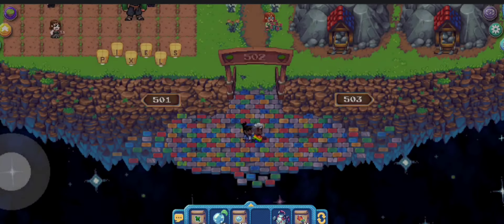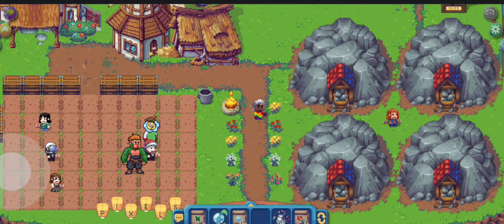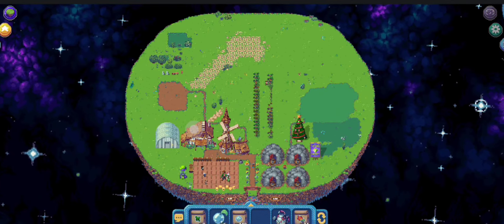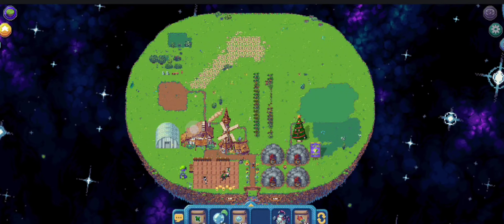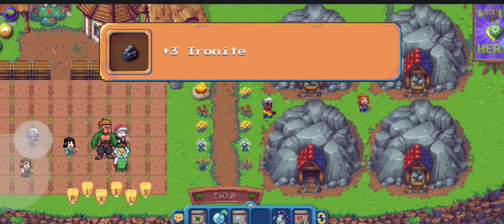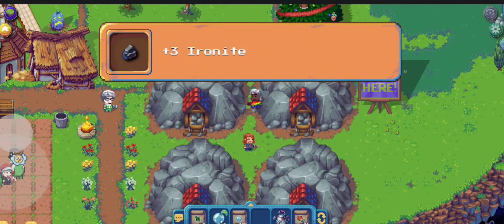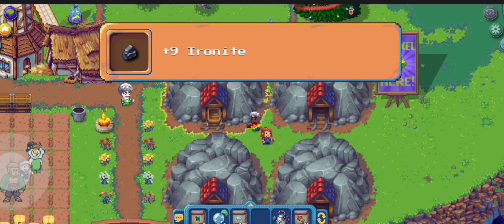In order to mine clays here in the mines, you need to be level two in mining. At level zero to one, you will only get ironite. So always remember that you need to go to a green land in order to be able to mine clays.